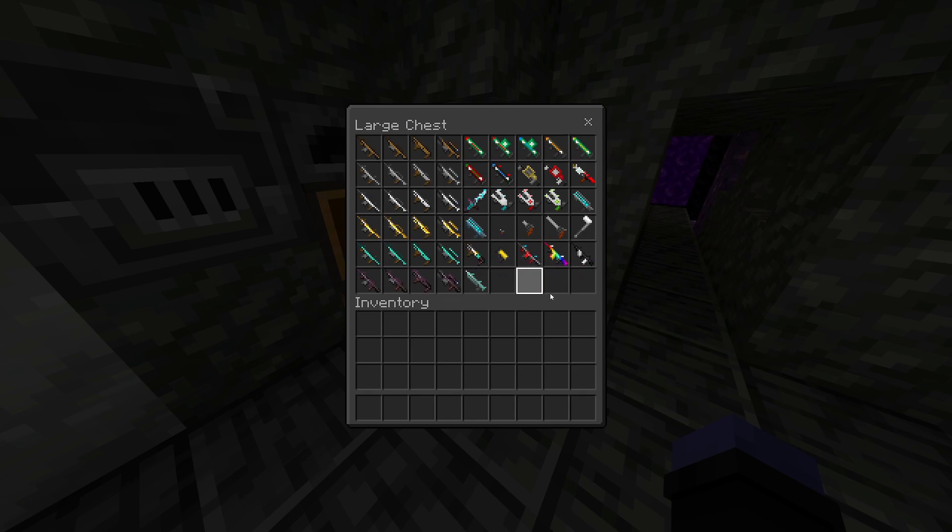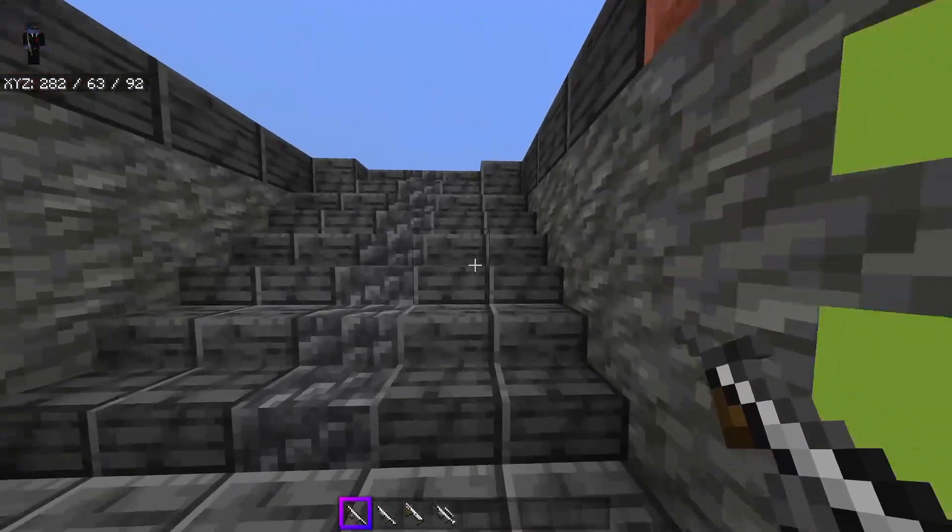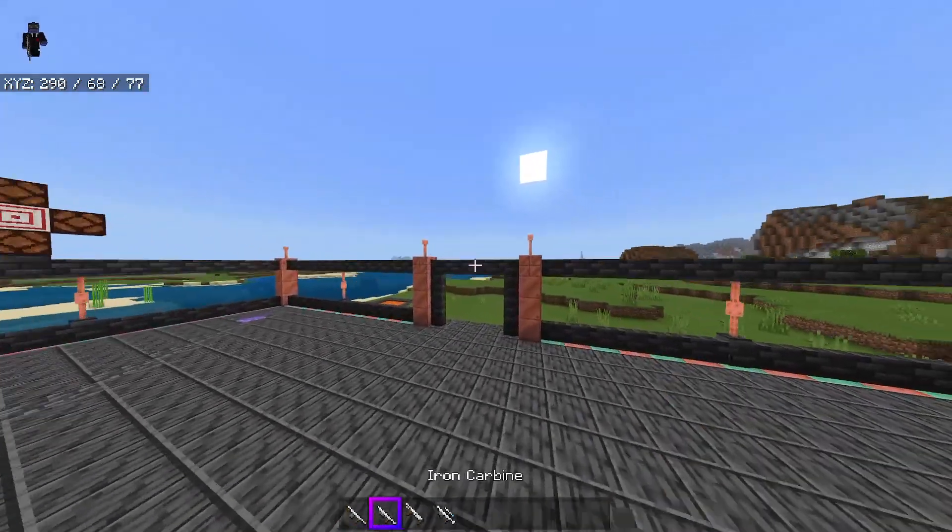There are four main types of blaster — we'll get into all the special ones in a little bit — but there are 50 here. The main four types are auto blaster, carbine, lobber, and sniper. I'm going to grab the iron variant because those are generally the most average.